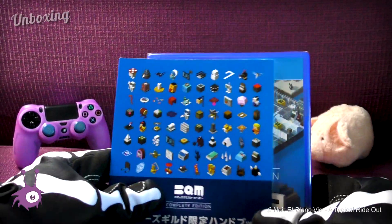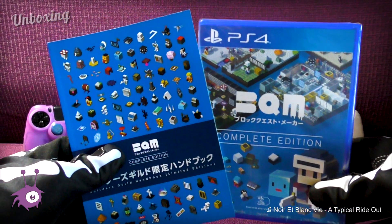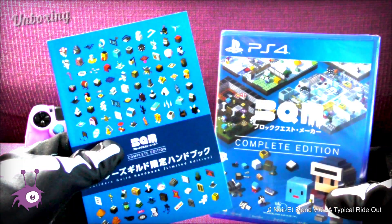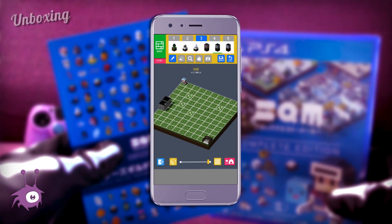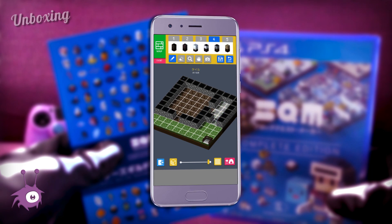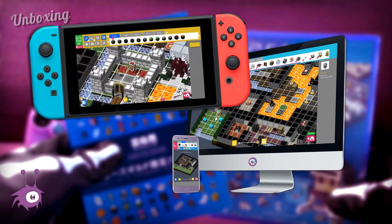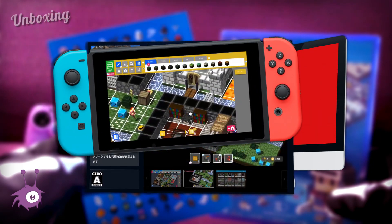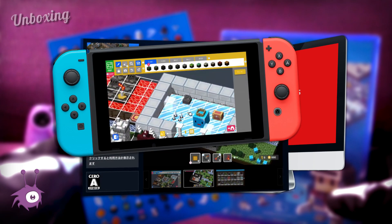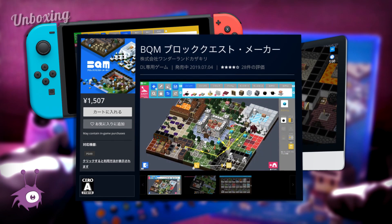Anyway, enough with the ranting — back to the unboxing. Today we're going to take a look at the recently released complete edition of Wonderland Kazakiri's Block Quest Maker for the PlayStation 4. Block Quest Maker was originally released in 2018 for Android and iOS before being ported to PC shortly after, and then to Nintendo Switch and PS4 a year later. While the Nintendo Switch release was also released in the west including North America and Europe, the PS4 version is only available in Japan at the moment.